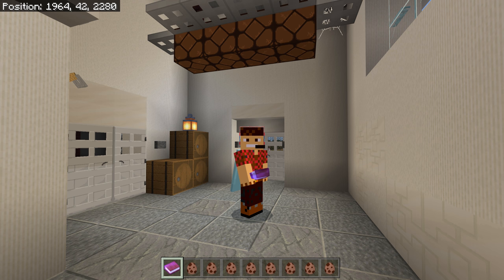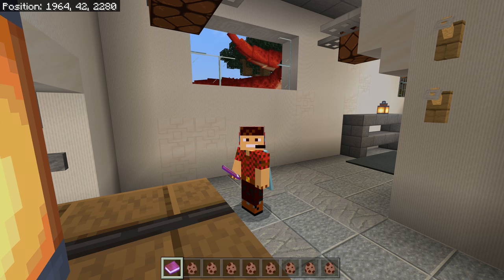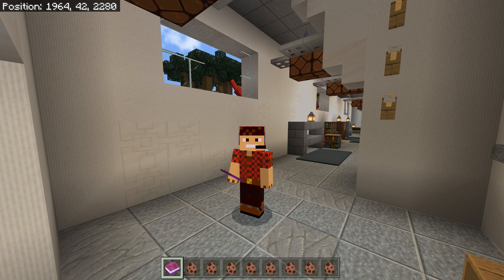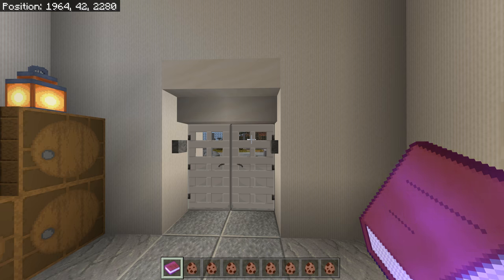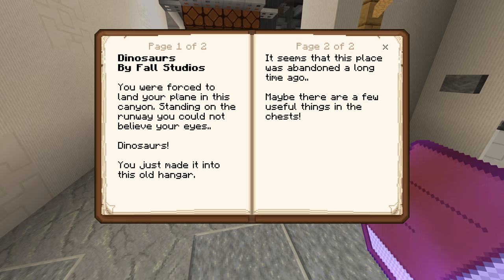When you arrive, you can see there are some Carnotaurs outside. We're in creative now — if you're in survival, you'd probably get attacked straight away. This is the little book you get from Dinosaurs by Fall Studios. You're forced to land a plane, and there's a plane outside. The hangar seems abandoned, but there might be a few useful things.